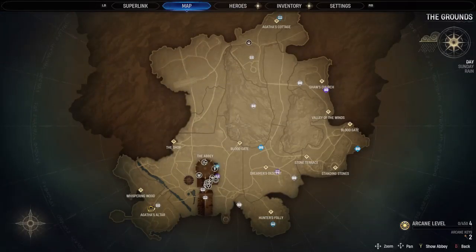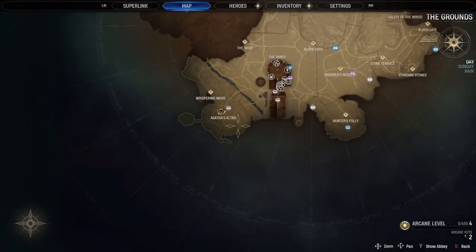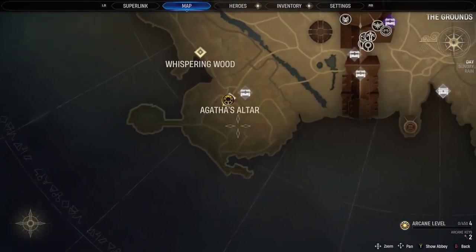By Agatha's altar, if you head to the right-hand side, there will be a bridge to the right. You use the reveal word of power, and the eighth haven is straight ahead.